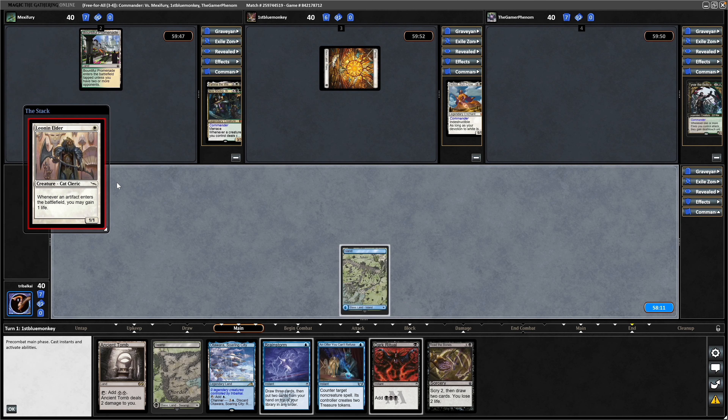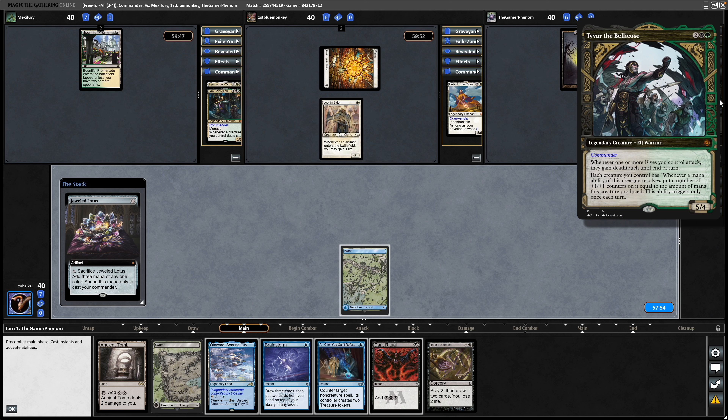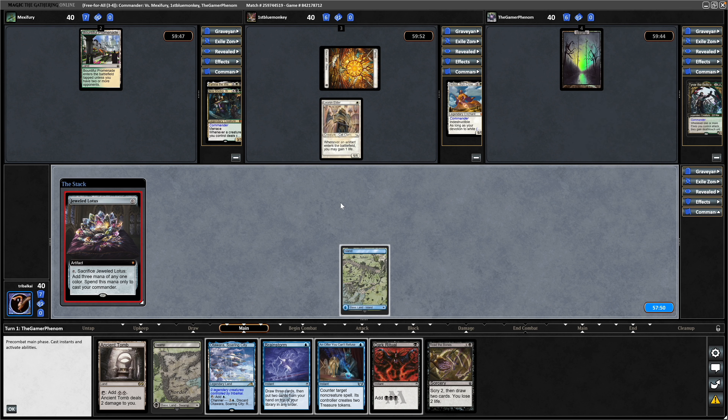A Jeweled Lotus for Tyvar. Let's see, they could still get down their commander next turn. Having our opponents go after their commander as opposed to ours is going to be good, I think. So let's test our opponent on removal.